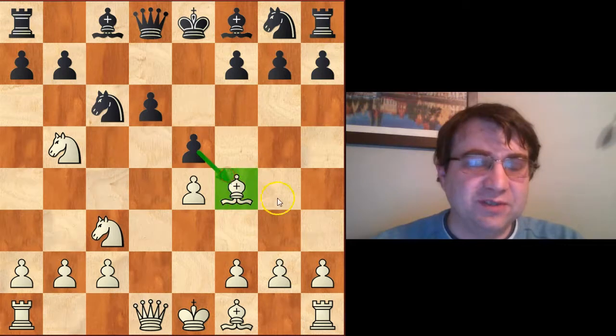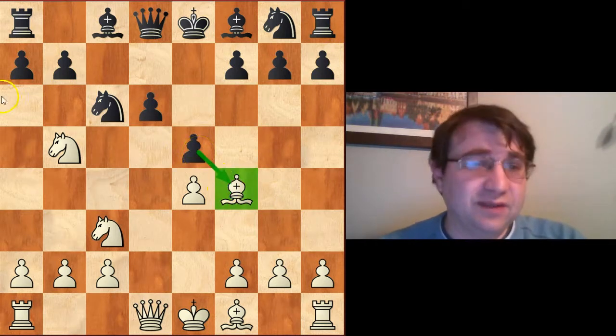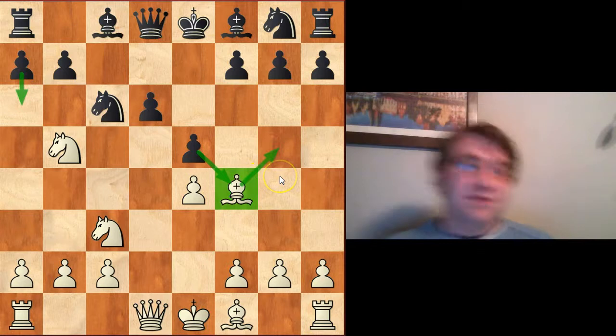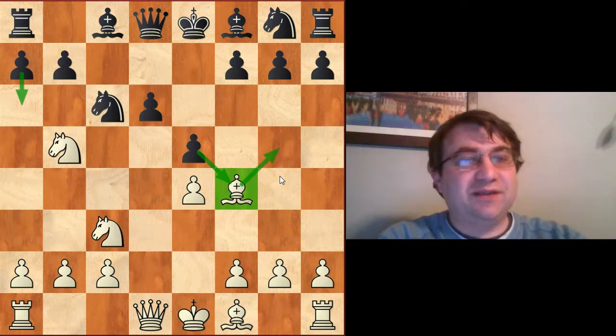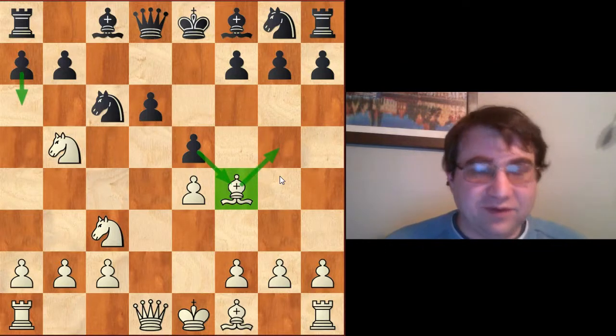We offer up this bishop, and then they have a couple of options. They could take the bishop, or they could play pawn to a6. If they play a6, we can continue by offering that bishop again with Bg5, just kind of continuing to offer this quirky type of sacrifice.